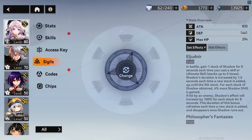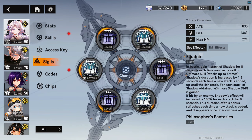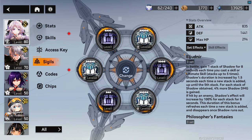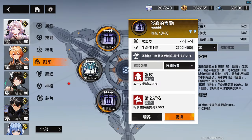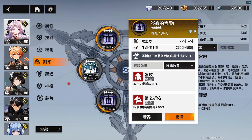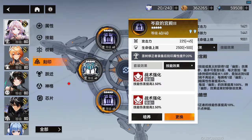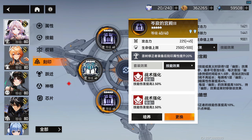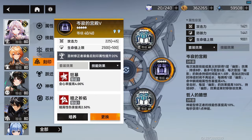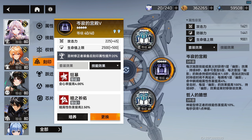When it comes to sigils, we are going to be running the El Judnir set in slots 1, 3, and 5, and you want to follow that order. Slot 1's intrinsic 2 enchantments are bonus attack and bonus shadow damage. Slot 3's intrinsic 2 perks are bonus attack and bonus skill damage. Slot 5's intrinsic 2 enchantments are bonus crit rate and bonus shadow damage — all damage enchantments, which is what we want for a DPS character like Hel.